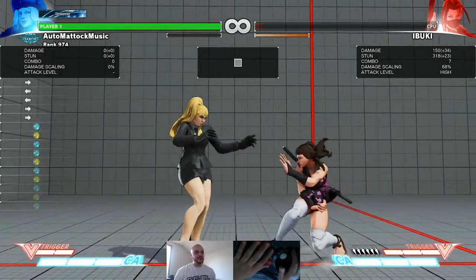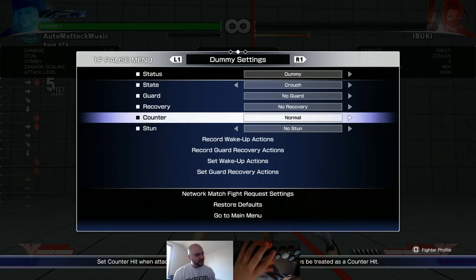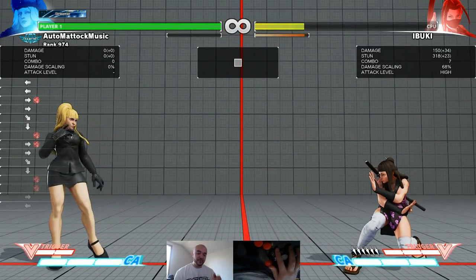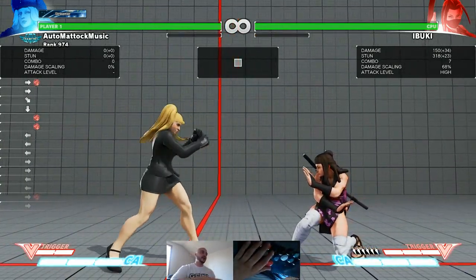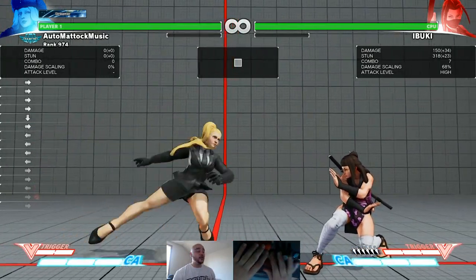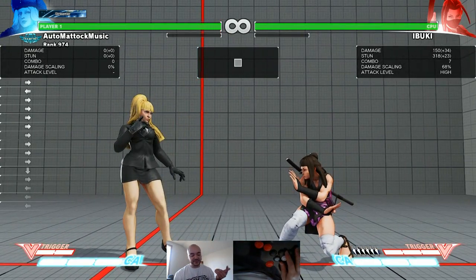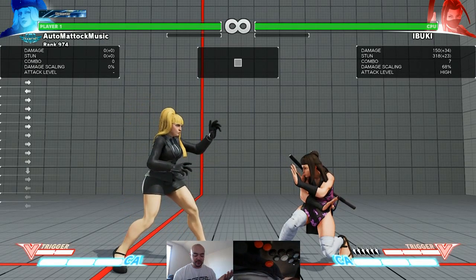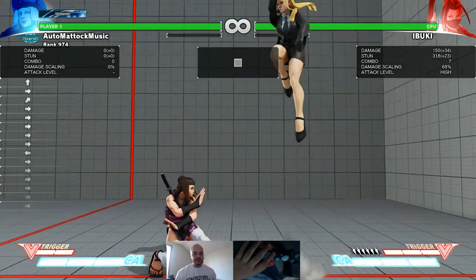That should demonstrate the idea pretty closely. Something important to point out: if you're actually buffering at that time and your hard punch doesn't hit them, it's likely your parabellum will come out if it whiffs — and that's what you don't want. What you really want is to either find a spot where you're guaranteed to hit them with standing hard punch, or react to the crush counter and only buffer once you see it happen.